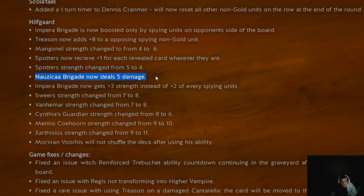Nausicaa Brigade now deals 5 damage. So if you pull off Hakim Devet, you can now kill him with Nausicaa Brigade. That's good — it's easier to get Nausicaa Brigade to go off and get that extra base strength, going from 5 up to 9 or whatever. That's really good.